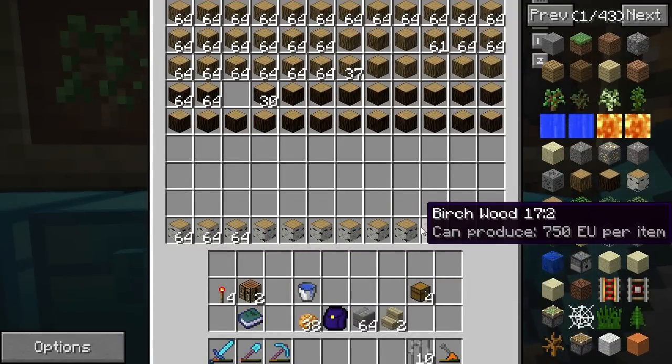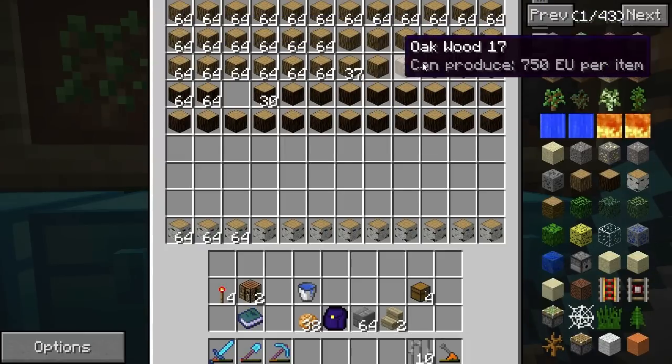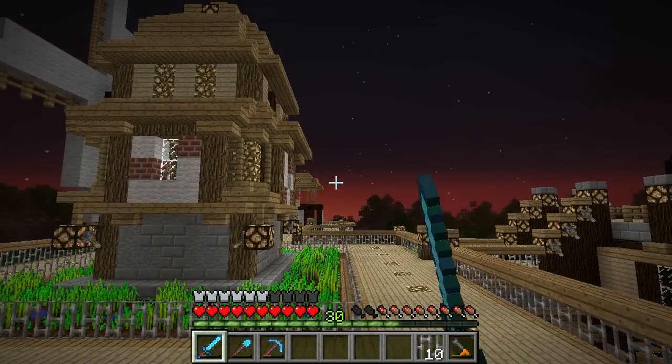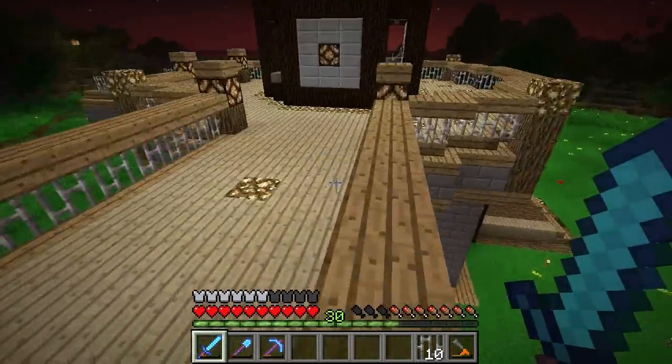If this chest gets filled up in any way by birch wood, then we know it's not working. For the rest, I have so much wood. We need to start thinking of maybe a system to export everything to our farm as well. We could do that today - that could be pretty fun.